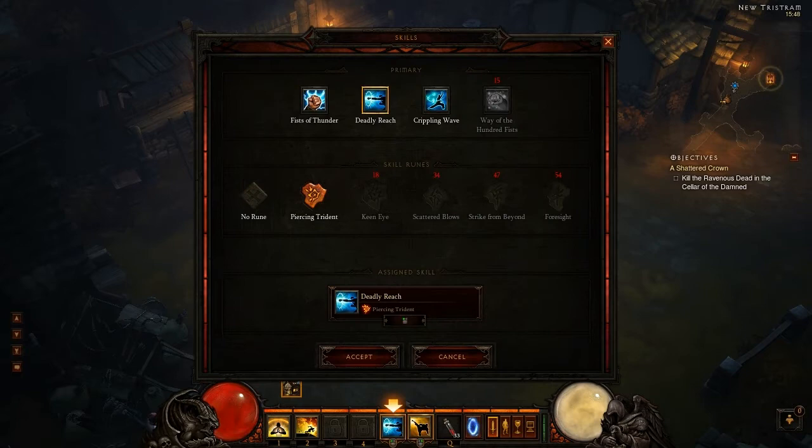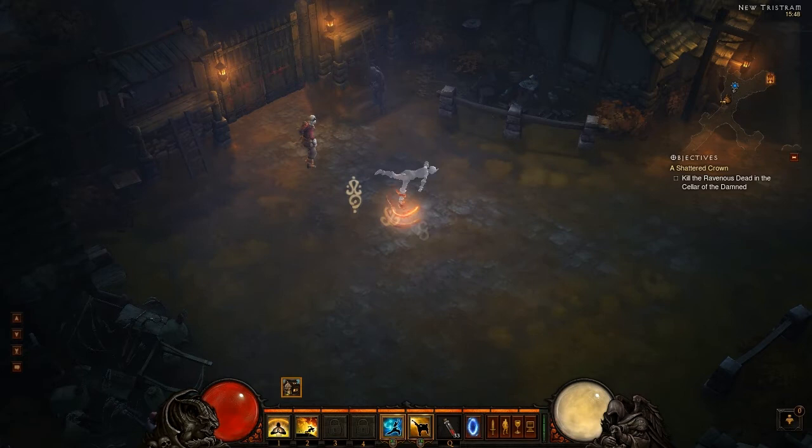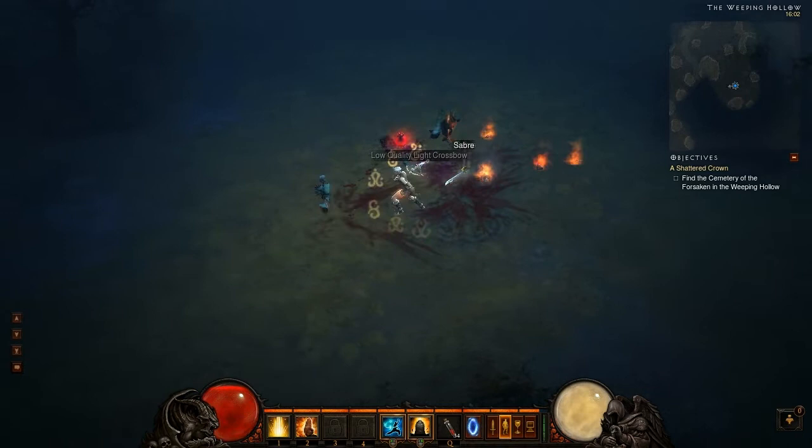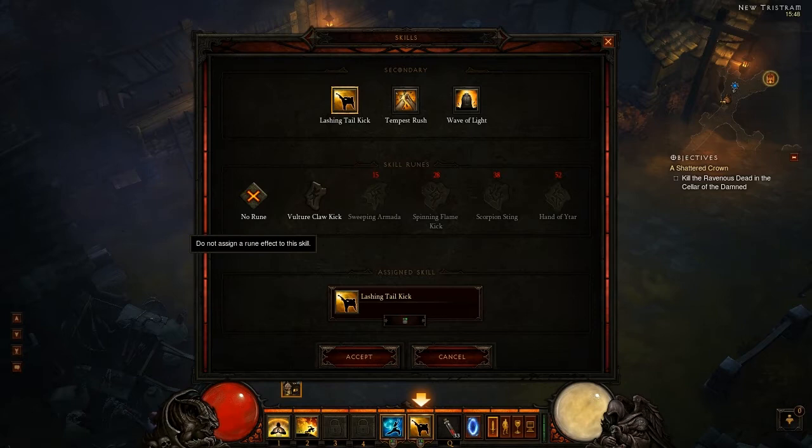The last primary is Crippling Wave. There's no rune found yet, but it's a 3-hit combo like all monk primaries. It slows the enemies' movement speed and attack speed on the second and third hits. It's fairly decent for AOE but not as strong as Deadly Reach, at least in my opinion.